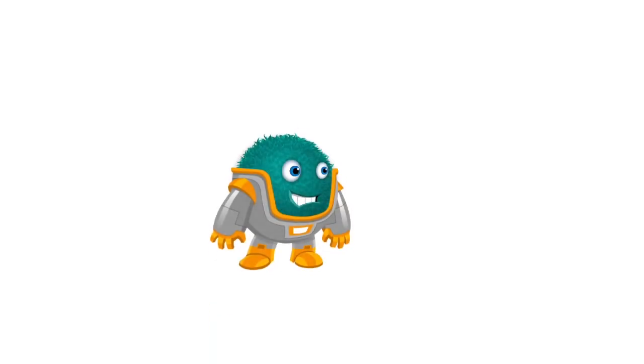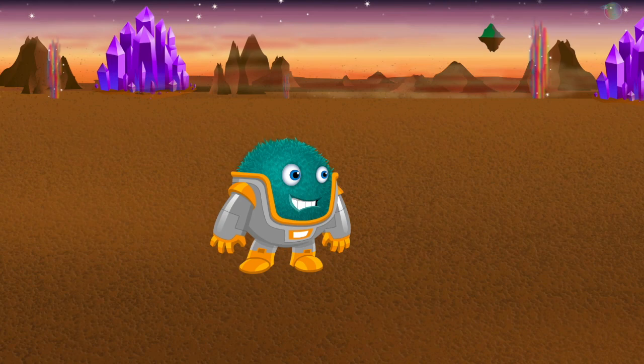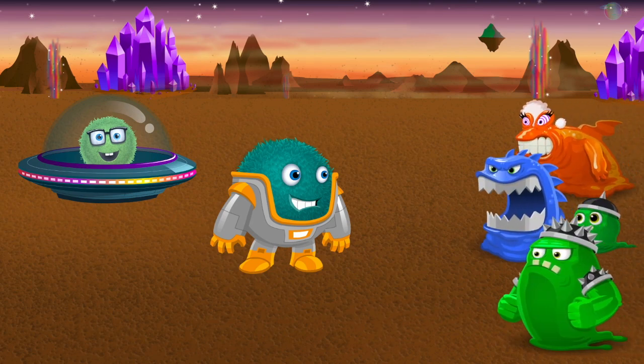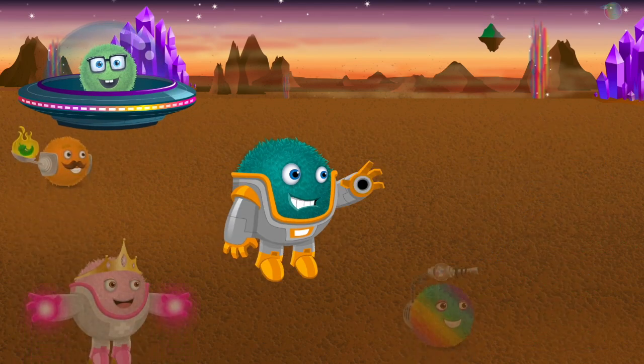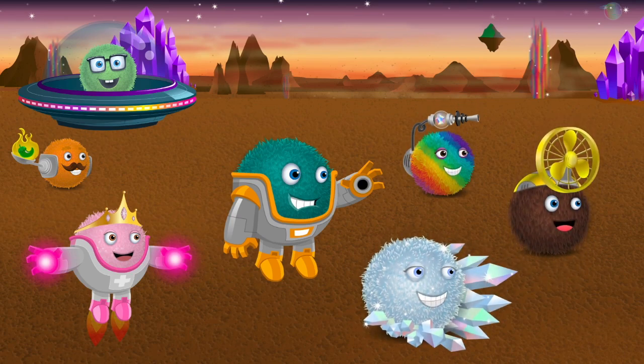Meet Blue Blaster. Blue Blaster lives on the planet Bug World and has a very important job — he protects your spaceship from the buggy slimes. This is a tough job, but luckily he doesn't have to act alone. Blue Blaster is just one of many heroes that live here and work together to defend your ship.